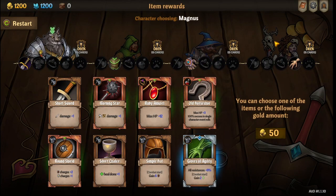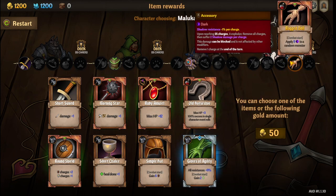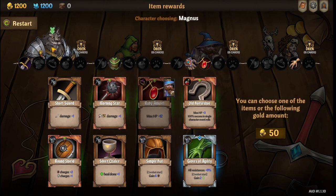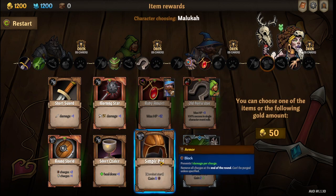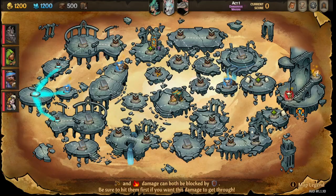For the roll item, I usually like putting the Horseshoe on Maluka so she can win every roll at the end of the map, but her starting hand is also pretty good. The Ruby Amulet goes on Wilbur, Magnus gets the Gloves of Agility. You can usually pass with Andrin or give him the Horseshoe if Maluka is not taking it, and then just a simple hat on Maluka if you want a little extra survivability.